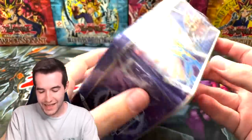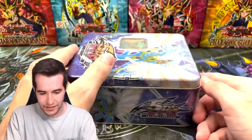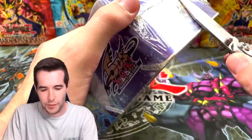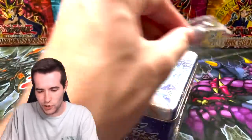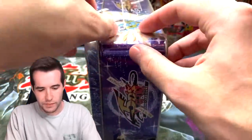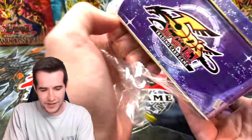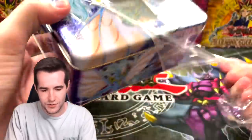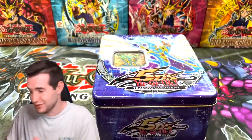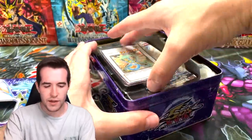Now we will be opening this Ancient Fairy Dragon tin — we got to break this beautiful tin in very good condition. Let's see what's inside. I can't even remember the packs in here. We just ripped a really nice seal, it always hurts a little bit when the tin is so minty to open. This is a pretty old tin — I think it's 2009, so it's like 12 years old at this point.